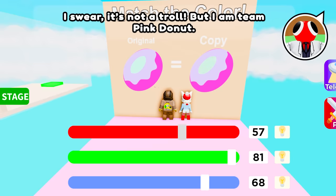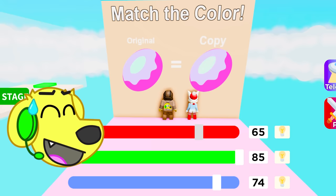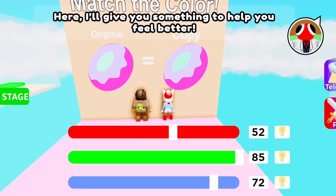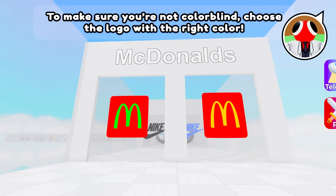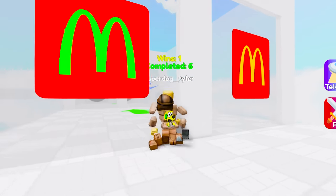I swear, it's not a troll! But I am team pink donut! This has to be the final boss of the colors — I don't know what I'm doing wrong here! Me neither! Look at this — I feel like I'm going mad! Since you're so bad at this, to make sure you're not colorblind, choose the logo with the right color! Oh, that shouldn't be too bad! I'm pretty sure the McDonald's logo's not green!